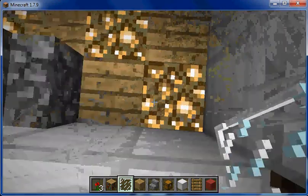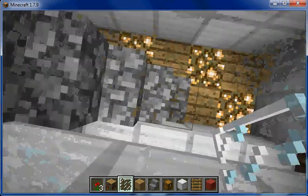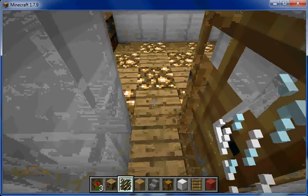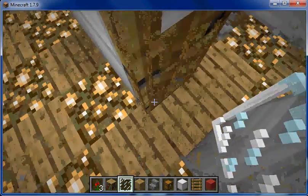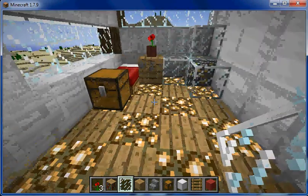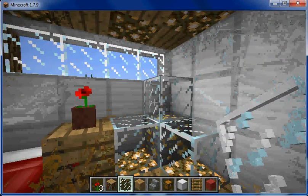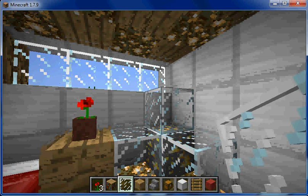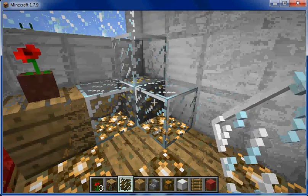The next floor is slightly different — this is a rich floor where a rich family, or a bit of a rich family, lives. A nice but a bit spoiled young daughter lives here. This is showing that they're a bit rich, so I added some gold to it.